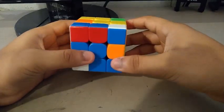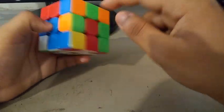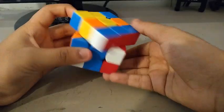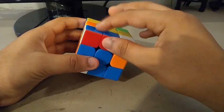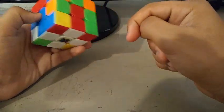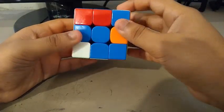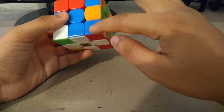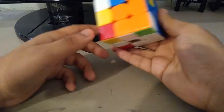For the first pair, I immediately do this. How I insert this pair into this slot is by doing R, D prime, R prime. Actually, when I was doing this pair, I was tracking my second pair, so I was tracking this corner so that I could break it here. While inserting by doing R, U prime, R prime, I saw that the corner ended up here.